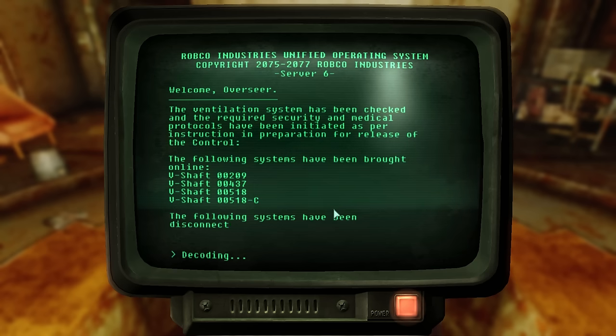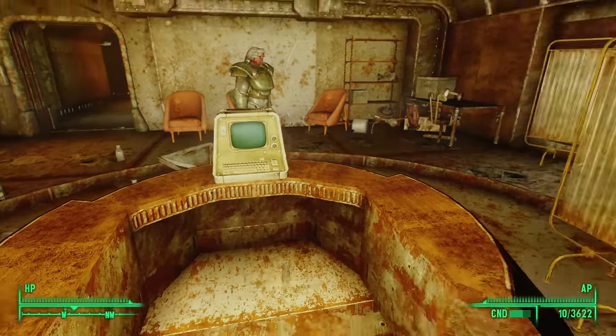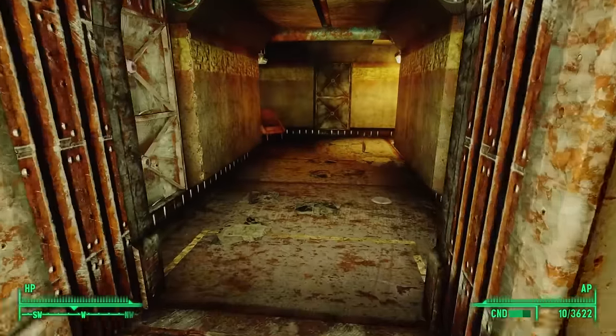The report reads: 'The ventilation system has been checked and the required security and medical protocols have been initiated as per instructions in preparation for release of the control. The following systems have been brought online: V-shafts 00209-437-518-518C. The following systems have been disconnected: V-shafts 14 and 83A through D. Security protocol 5146A, camera protocol 52 overseer, and medical protocol 92 med alert have been completed. I have overseen all preliminary tests and can assuredly say we are ready and prepared for the worst.' Clearly the overseer was deadly wrong. We gather from this terminal that they were expecting some of the dwellers to go insane. Why were they expecting that? Could it have anything to do with the release of the 'control' the overseer mentioned? But what control? What does he mean?